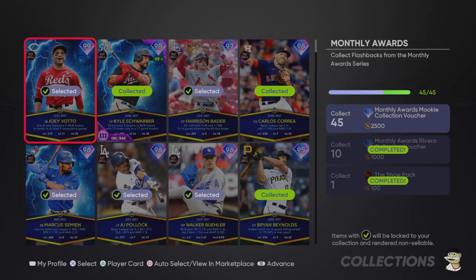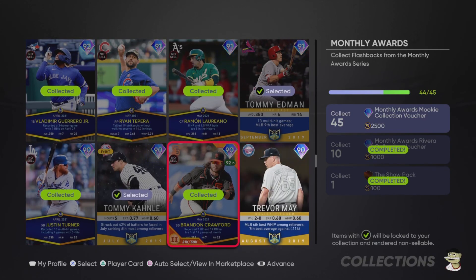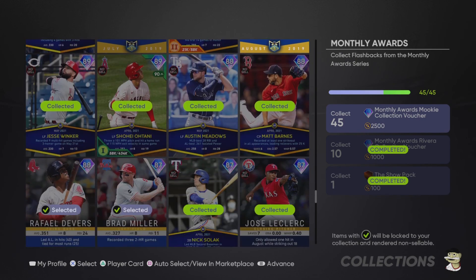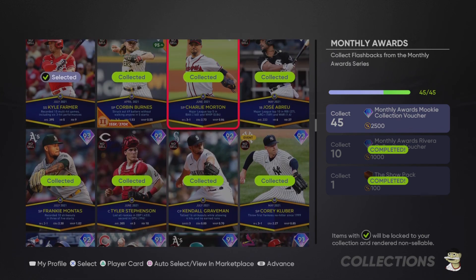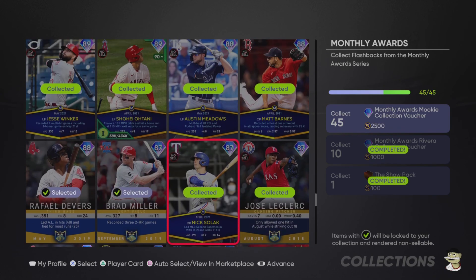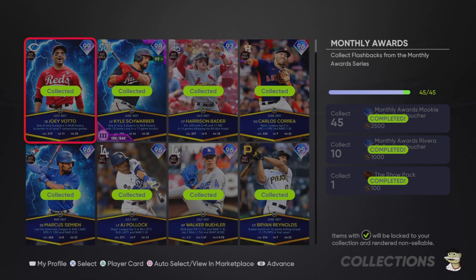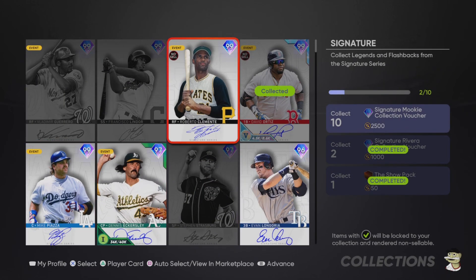I wanted to make sure I didn't lock in TOPPS Now players I didn't need to, and I want most of the players I'm locking in to be non-sellable. I think the best move is to not lock in Nathan Eovaldi — I'm not sure how many people chose that card over Mark Canha or the Tom Murphy card. Those cards came out a while ago and are probably going for a lot on the market. I'm double-checking everything as I lock these players in — we've got the TOPPS Now guys and the signature players necessary.